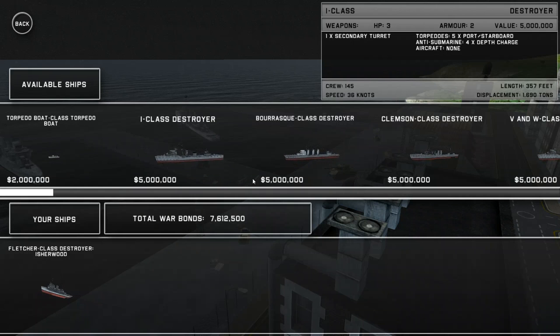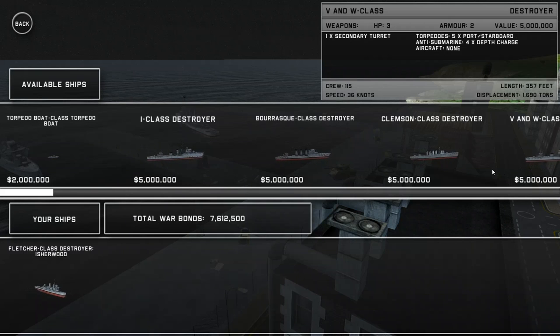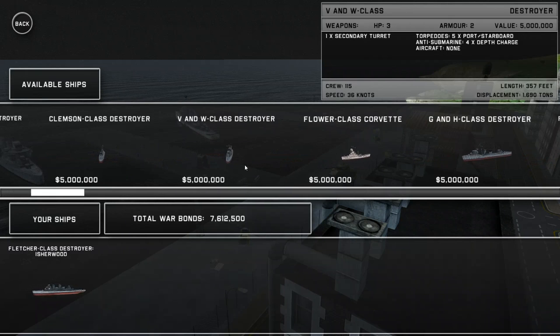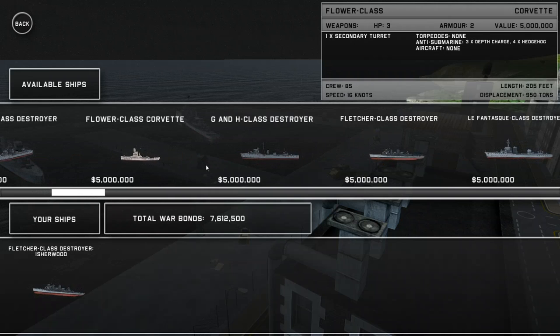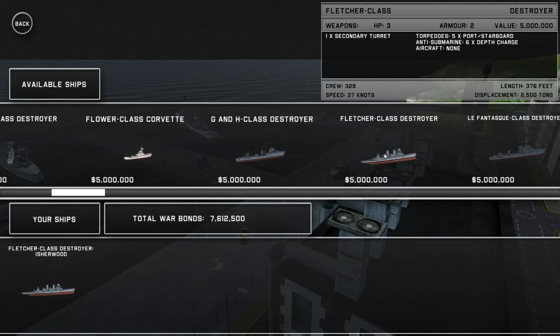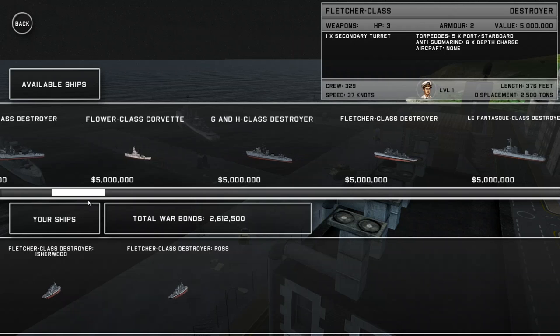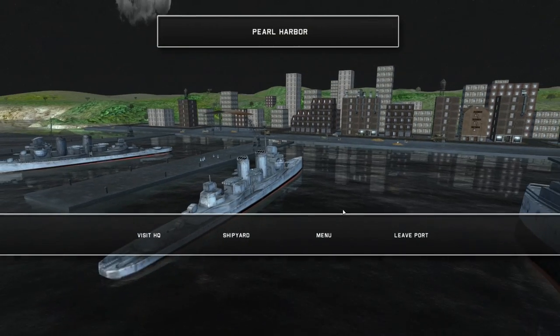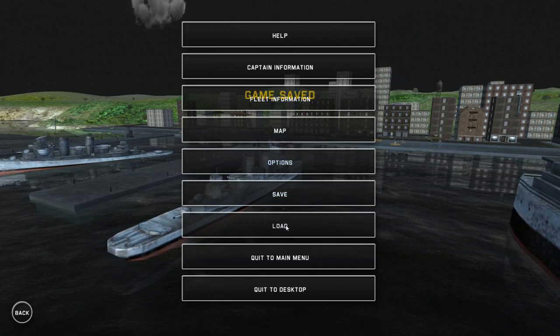Looking at the other ships available, ours is actually the fastest one, with a very comparable amount of armor. I'd like to pick up an anti-ship type of ship. It doesn't seem like any other destroyers have a major turret, so I think we'll just pick up another Fletcher-class destroyer — that'll add the USS Ross. We can of course also sell ships. We'll save the game, hit the back button, and leave port.